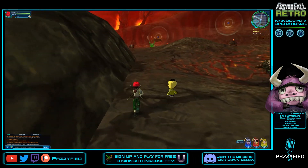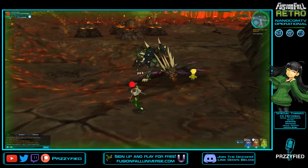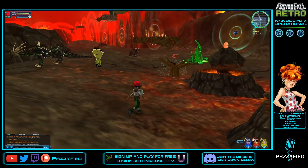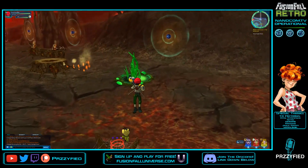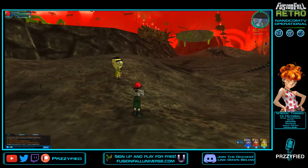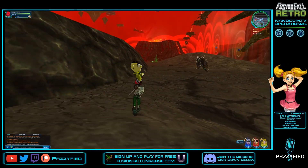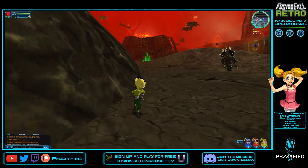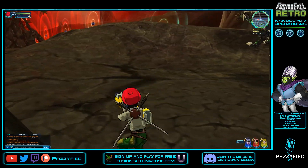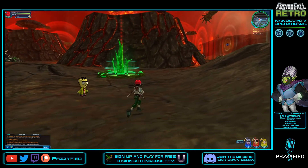There's a lair we've already been to — Fusion Ed's lair, I'm pretty sure. I'm using the nano we got from that lair right now. A lot of the fusion placements in the Darklands are a bit weird, because technically we should be fighting a Fusion in the Dark Tree since that's the level we are, but nope, we've got to go to the Fire Pits.